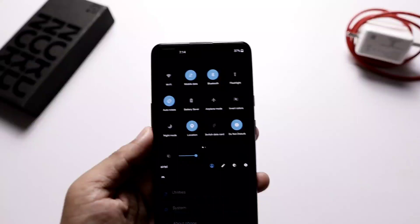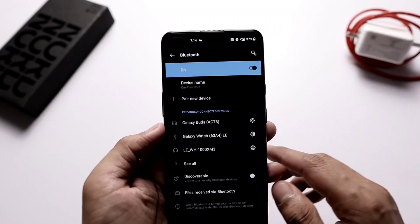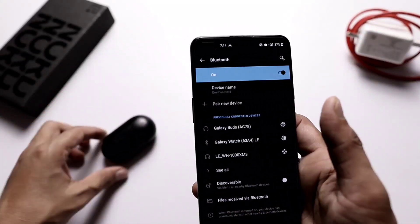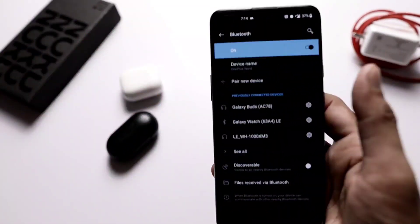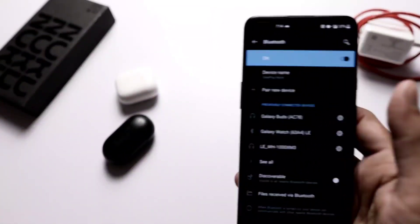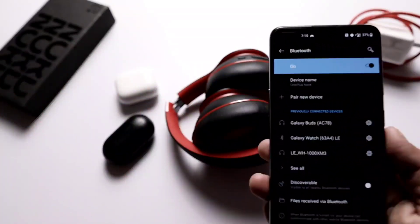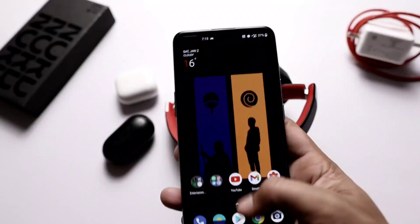One more good news is that OnePlus has fixed the Bluetooth connectivity bug with this new update. I already faced the connectivity issue in version 10.5.9, but now with this update I tried with plenty of earbuds and headphones — both Bluetooth headphones and Bluetooth earphones — and I haven't faced a problem with any of them.